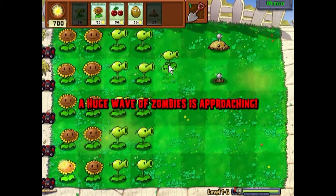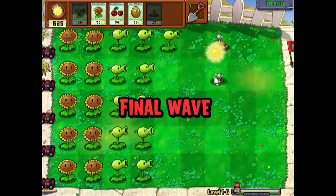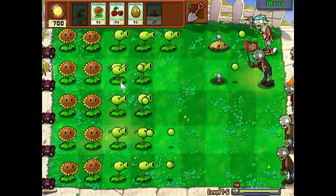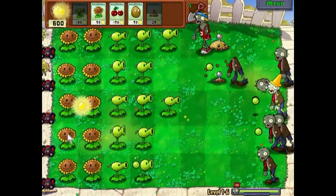I just like throwing out potato mines a lot of the time — they're just very helpful. Here's the final wave. I believe there's only one pogo zombie — not pogo stick guys, those aren't for a very long time. I think that's the only pole vault guy.